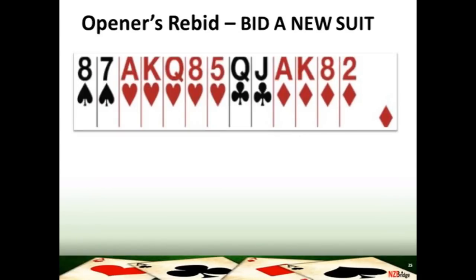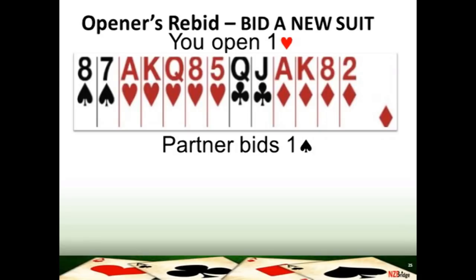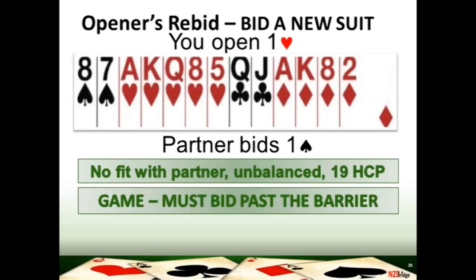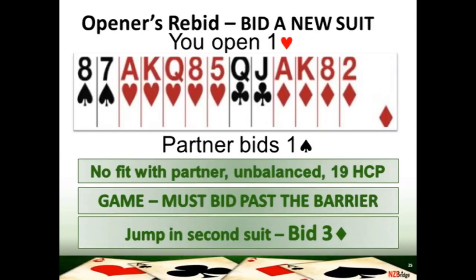On this hand, you've got 19 high card points — a game-going hand — and you know as soon as your partner bids, you're going to want to find game. You'll open the bidding one heart because hearts is your longest suit. Your partner responds one spade — they've got at least six points and you must bid because they've changed the suit and it's a forcing bid. Now you must make a jump in the bidding. You must go past your barrier of two hearts to say to your partner you've got a strong hand and you want to force them to game. So on this hand you're going to jump and bid three diamonds. That will show your partner that you've got five hearts and at least four diamonds, and you're forcing to game.